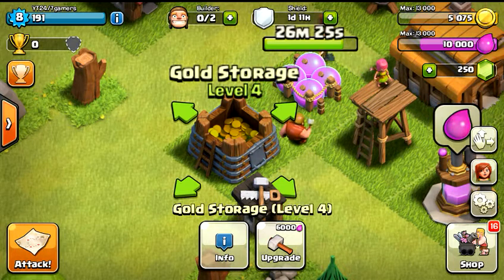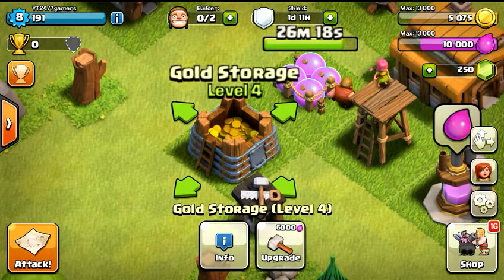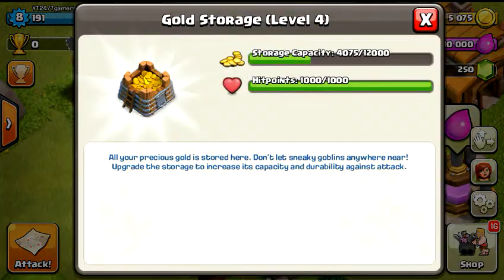The town hall gets upgraded along with the clan castle. The cost for the upgrade is 6,000 elixir, and that is not bad — that is fairly cheap right now. In the future, if this is your first time playing, things do get very, very expensive. The storage capacity is at 12,000 and the hit points are up there as well, with everything now starting to increase between level 5 and level 10.